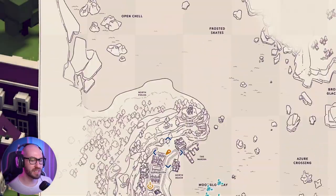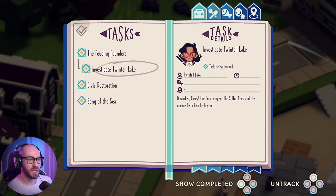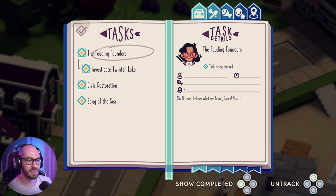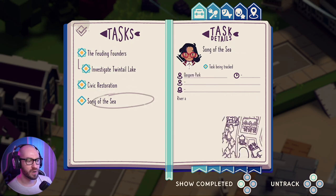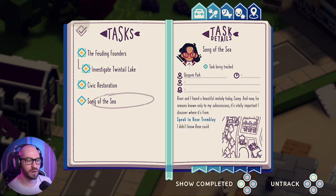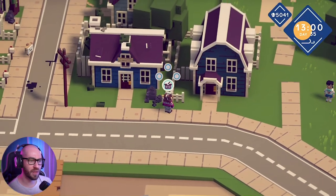Alright, let's just see what other missions we got today. So we got to do some more civic restorations. We still have to investigate the Twinktail Lake. The door is open, Casey. The sulfur deep and the elusive twin fish lie beyond. You'll never believe what we found, Casey - near the sulfur shallows lies a giant ocean door. And then the song of the sea - River and I heard the beautiful melody. Speak to Rose Trembly. So maybe we got to speak to Rose Trembly more about something.